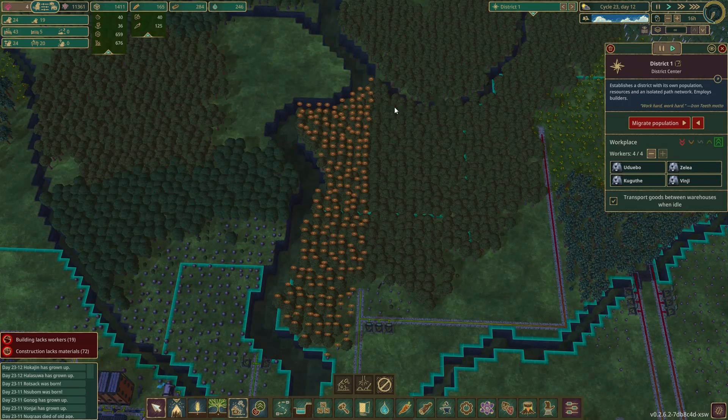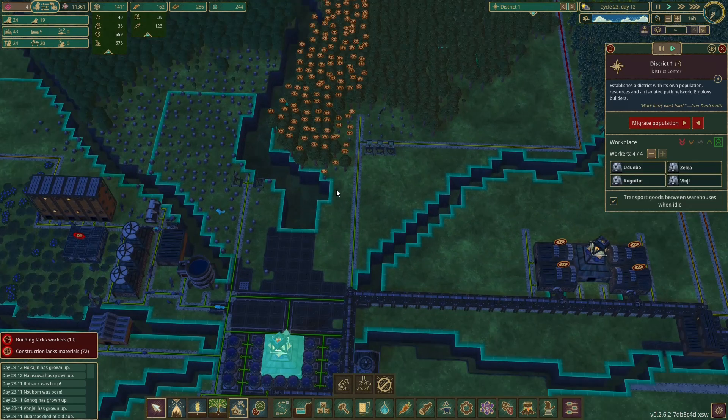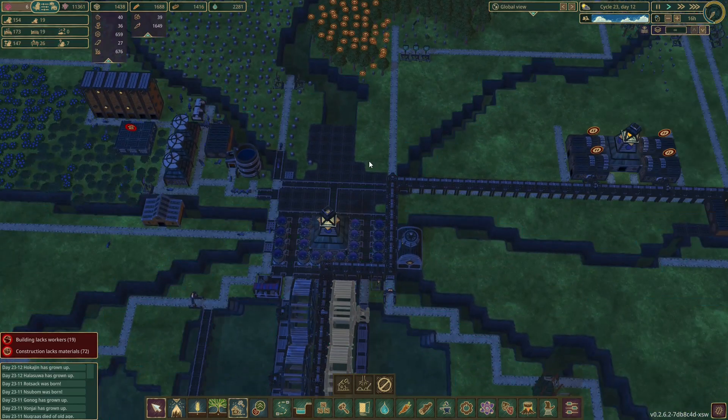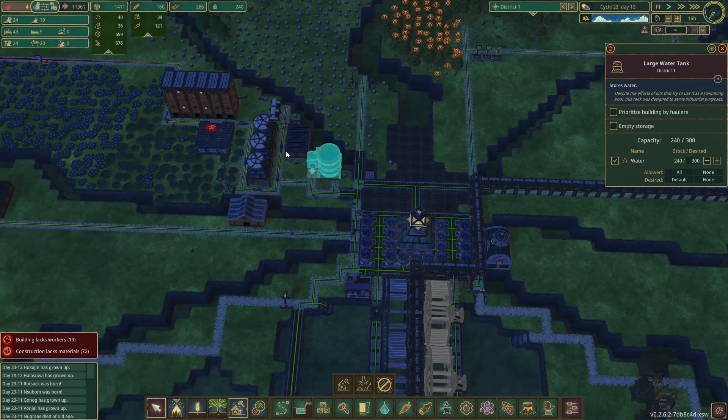We'll run the path up, get a forester in, and plant some blueberries. I think I want to kind of block it off maybe back here, so the blue barriers are just above. Then we can get the blue barriers in and move the water tank to be inside these barriers. We'll leave that water tank there because it could be useful for the district that's here. But we'll build a water tank inside here.